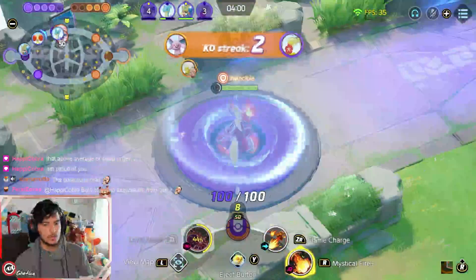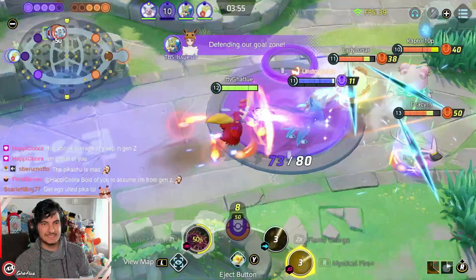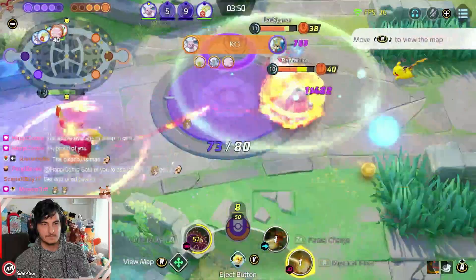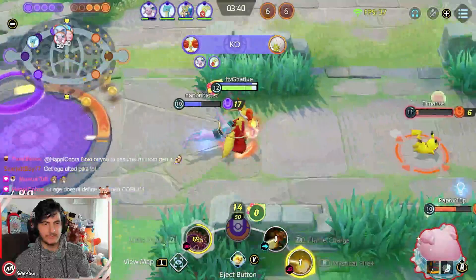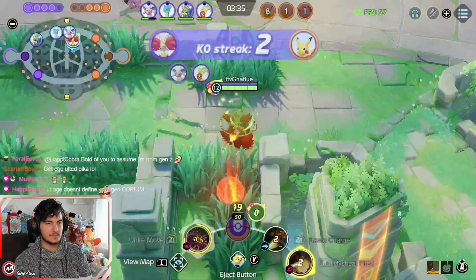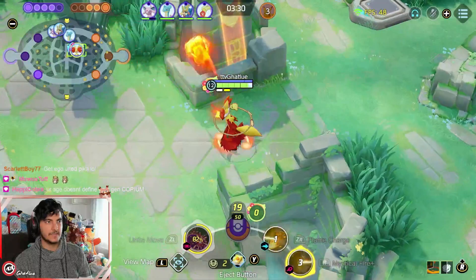I go top lane now. It's so disgusting — just a 1 second cooldown. I spawn my Mystical Fire. You only go forward with Mystical Fire and Flame Charge when you think you can execute the enemies. I dodged the Eldegoss ultimate with Flame Charge and then used Mystical Fire to hit the enemy, then I get another Flame Charge.